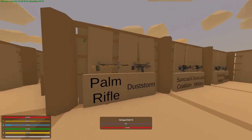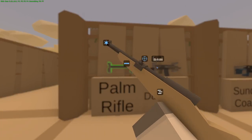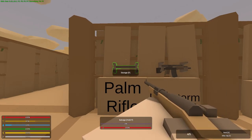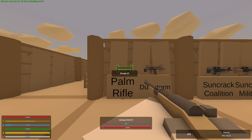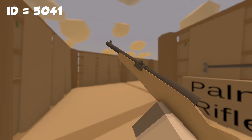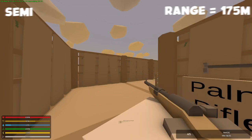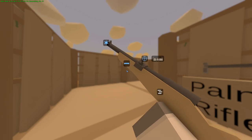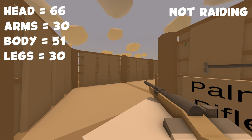Next we're gonna go over to the Palm Rifle. The Palm Rifle is basically like a Pine Rifle and a Birch Rifle, but it's Palm because we're on Kuwait. This is a bolt-action rifle which can be crafted and chambered in rifle ammunition which also can be crafted. Its rarity is common. It is a primary gun. Its ID is 5041. Its maximum ammo capacity is 5 and it can shoot semi. Its range is 175 meters. It takes sights, barrels, and tacticals as attachments. As for player damage, it gives 30 to the legs and arms, 51 to the spine, and 66 to the head. And obviously it is not a raiding weapon.